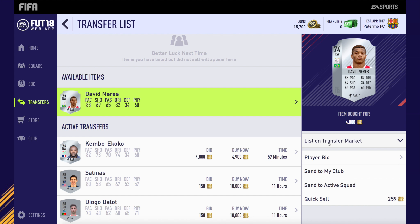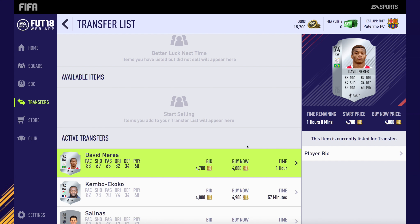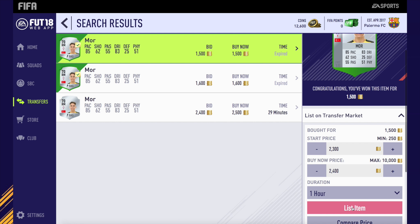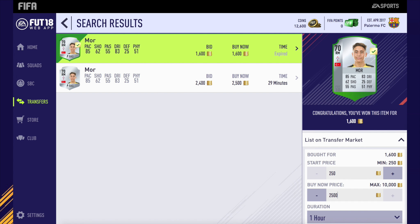We go and pick up a David Neres for around 4,000 coins, listing up for around 4,800. Brazilian, 74 rated, decent pace, decent dribbling in the Eredivisie. We then go and get Emre Moore for around 1.5k — we actually get two. One for 1.5k, one for 1.6k, and we're listing both for around 2.4k and 2.3k.